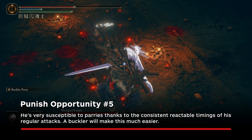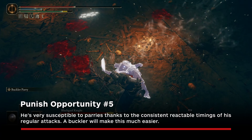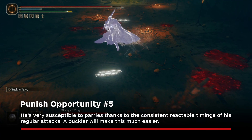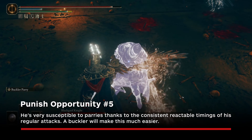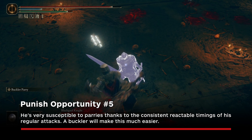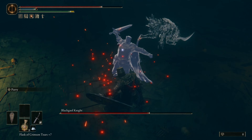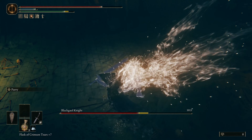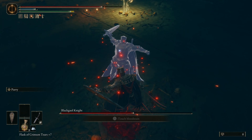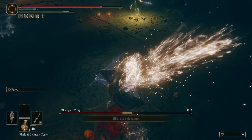His attack timings are very consistent, so once you find the parry timing, you can very reliably parry all of his basic attacks. Try circling to his right side so that you have a split second more to see his attack coming, and pretty much as soon as you see him move his arms to ready his sword, press the parry button. All of this is made much easier with a buckler parry, but it's more than possible with a regular shield parry as well. Don't get greedy after you land the riposte — just back away, reset, and wait for him to come in again.